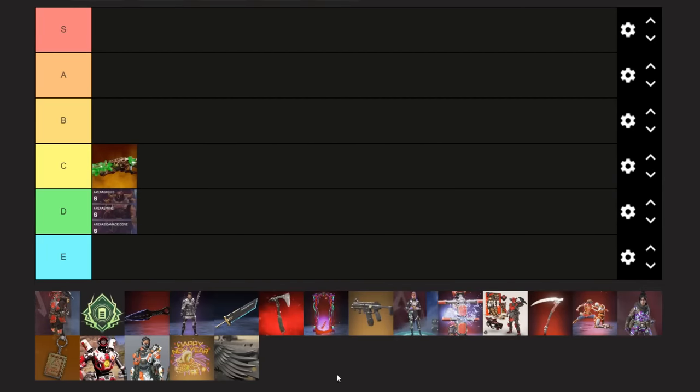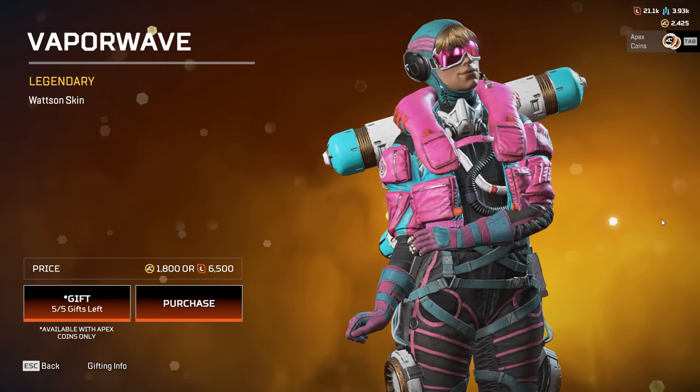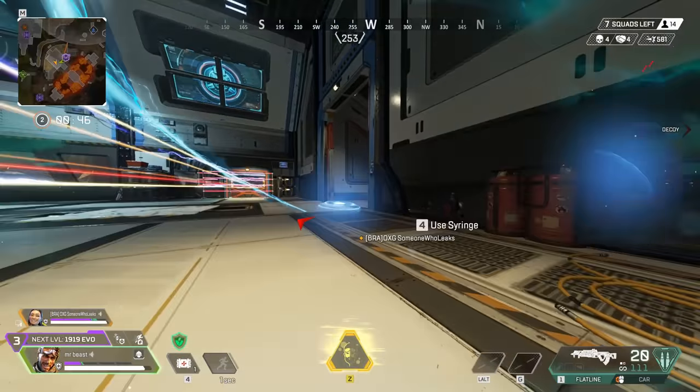With this next tier, we're basically just setting the baseline, because this is a normal legendary skin that's normally sold for 1,800 Apex coins. Despite only being $18 when converted to real money, this is going to have to be an E tier item, because it gets a lot more expensive.